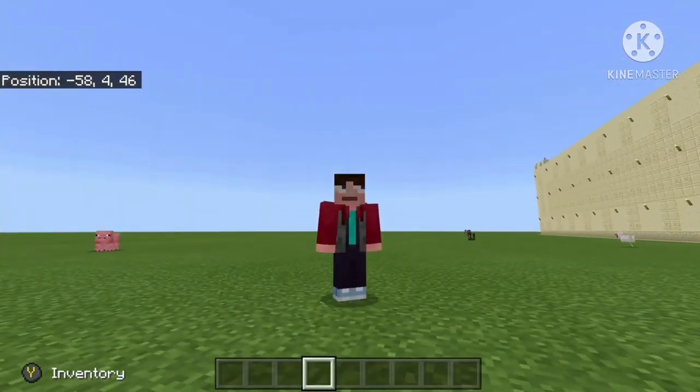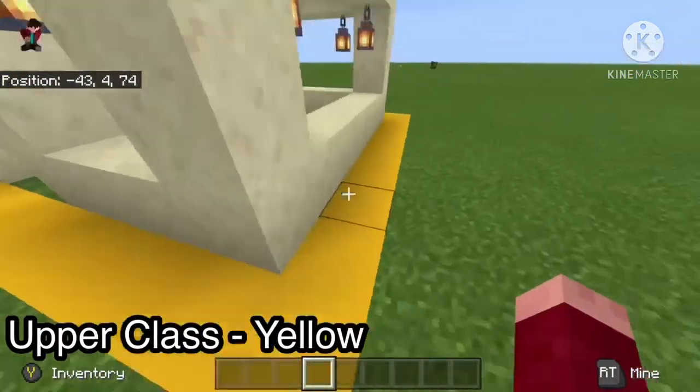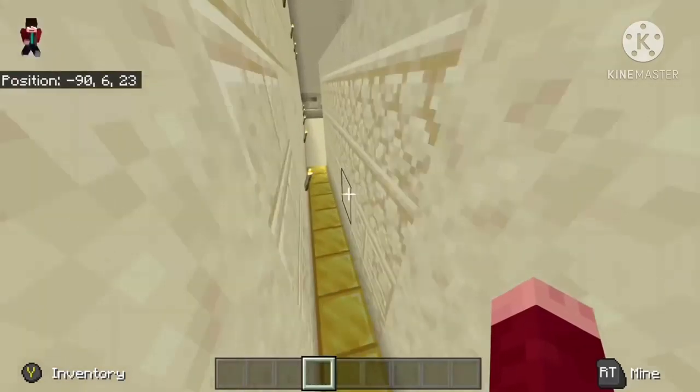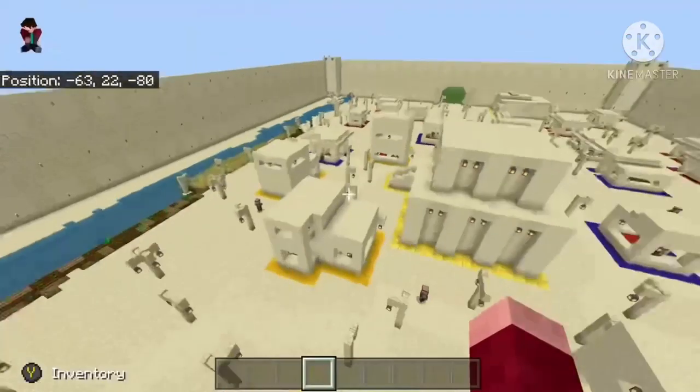Today I'm doing Mesopotamia 2.0. Here's the two-story house for the upper class with a yellow border. The one-star house is blue, and red indicates the hut or tiny house for the lower class. The gold color indicates all the special buildings in Mesopotamia — like the palace, the ziggurat, and the barracks.